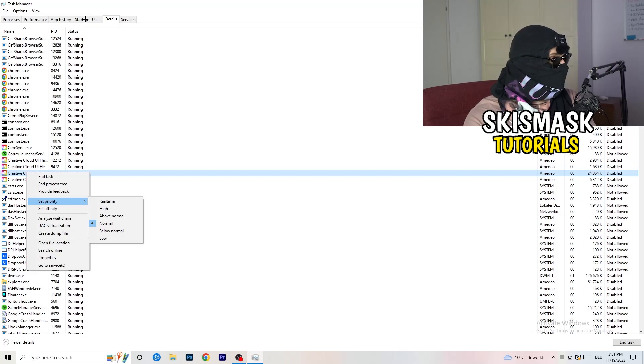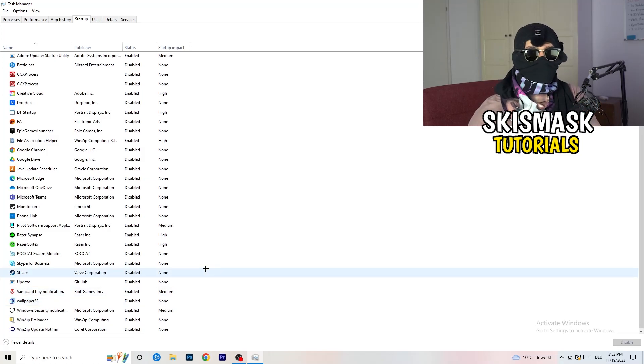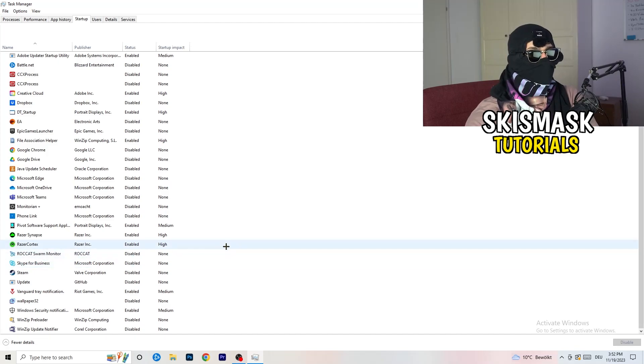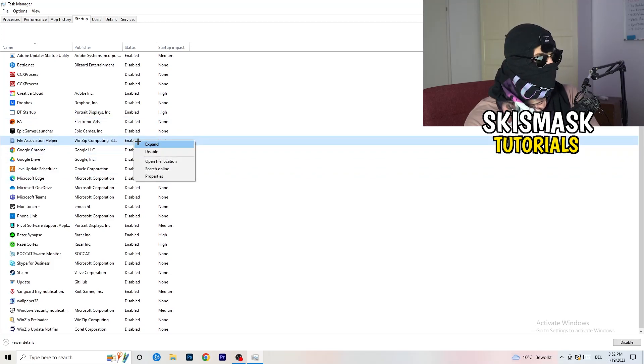Next, click into the Startup tab in Task Manager. What I want you to do here is disable every single program you don't want running in the background when you start your PC — basically everything except Windows or essential system things. On a low-end PC, having too many startup applications takes a lot of GPU and CPU usage, which causes crashing and not-launching issues.